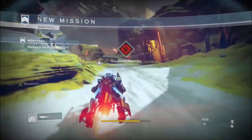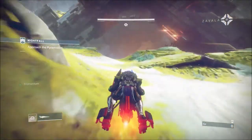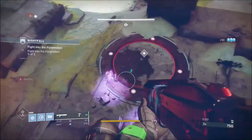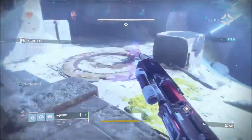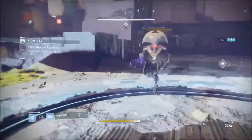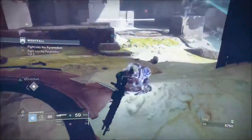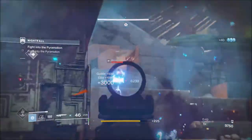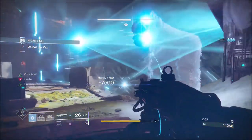I wanted to test it to see how much score we could get without Match Game on. Now I'm using Threat Level which is the Scourge of the Pass Shotgun. You can use Perfect Paradox — the one I've got has practically identical perks to Perfect Paradox so that one will do fine. Not having Match Game on allows us to play a little bit more aggressively, more so for the super usage.